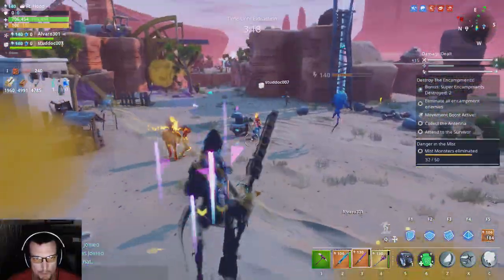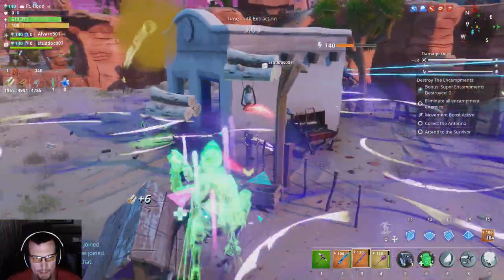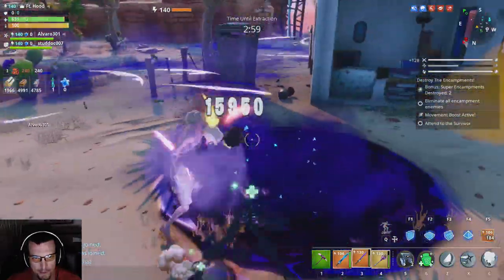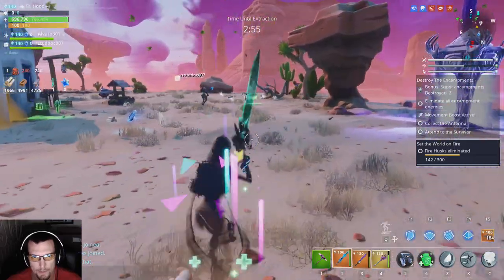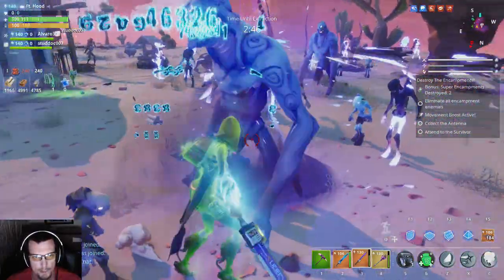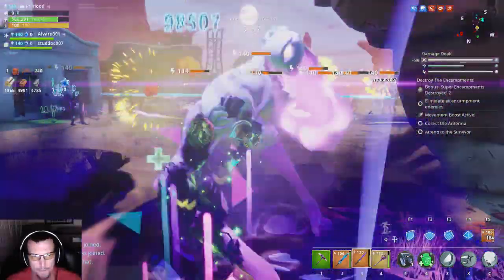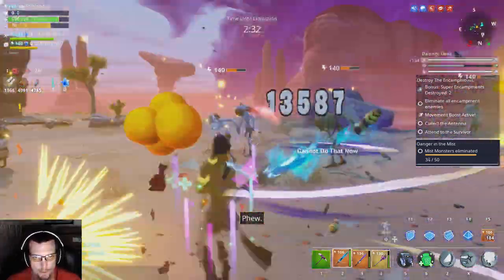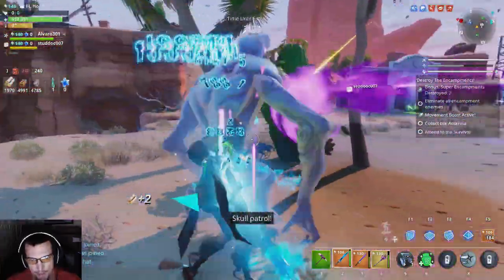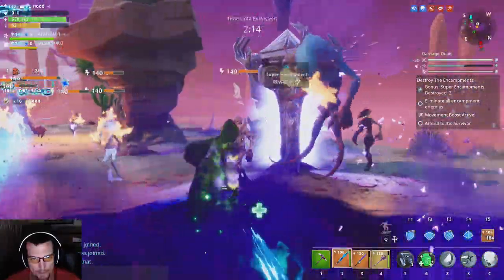Once we get to a high amount of health we start to lose a lot of our life leech from Iza, so Survivalist keeps us pretty healthy when we're already at high health, and Iza helps us recover when we're near death. That's how those two work together to keep us alive, along with Shadow Stance giving us increased armor plus melee attack damage and attack speed. I'm the dedicated tank here — I can tank the entire encampment, I promise. I waited to start recording until we were already in the super encampments.